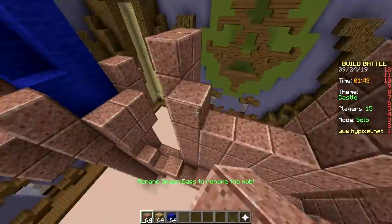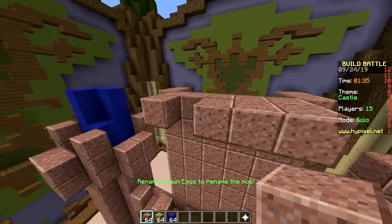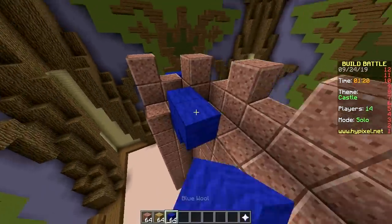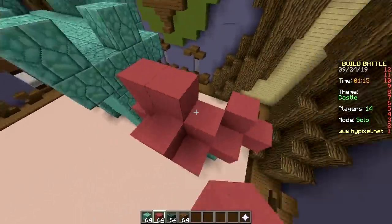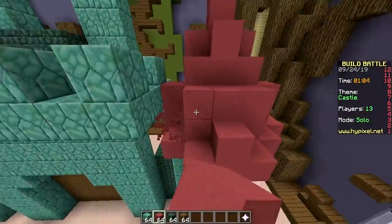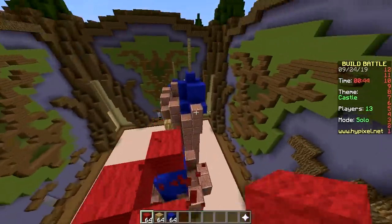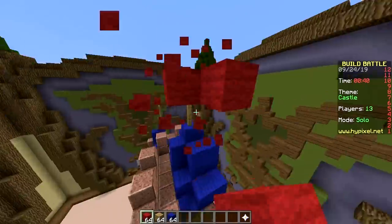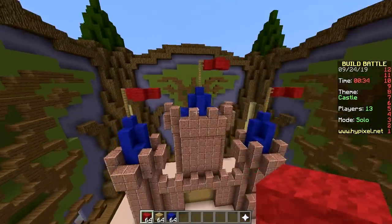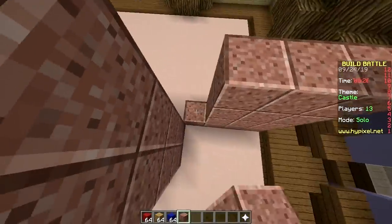I need one more pointy rooftop. I need some flags. Since when do you have to hold shift to place something on the fence? It wasn't the case before. Turns out you have to press shift — must have been a Hypixel change, just like the water not flowing anymore.